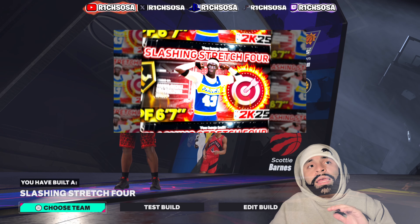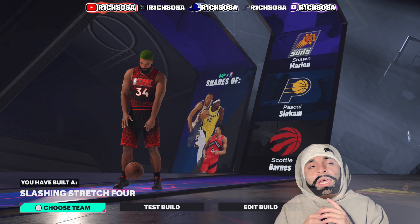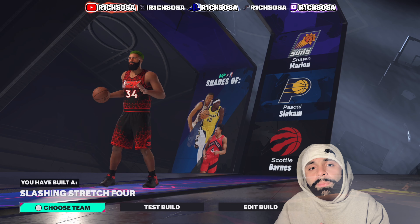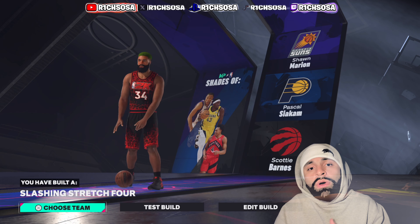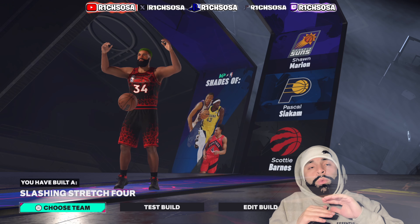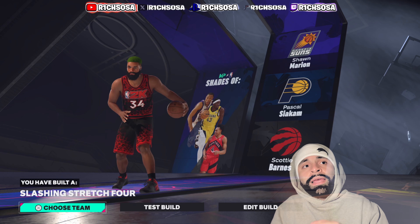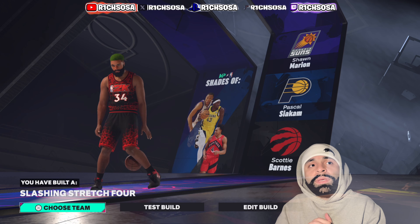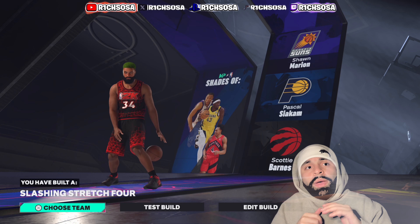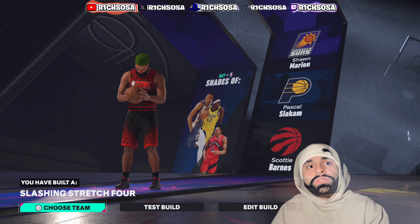If you clicked on today's video, as you can see from the thumbnail, title, and screen, I got a very special slasher build coming out of a big man position — power forward. This is actually the 34th build we've created together on this channel. I'm on the run to find every single archetype in NBA 2K25, and this build comes out to the slashing stretch. What's really special about it is it reminds me of NBA champion Pascal Siakam — Spicy P.